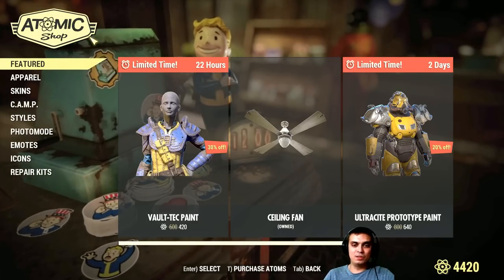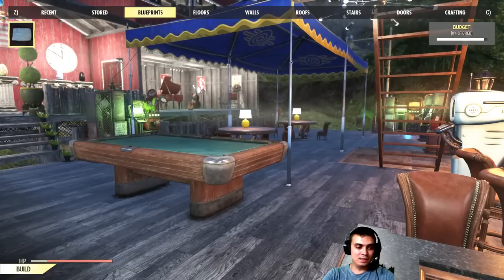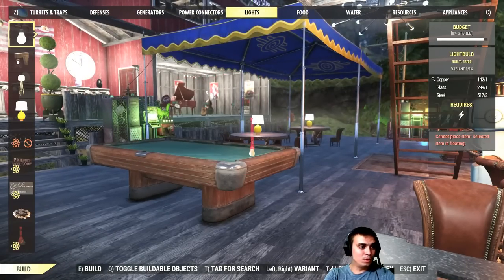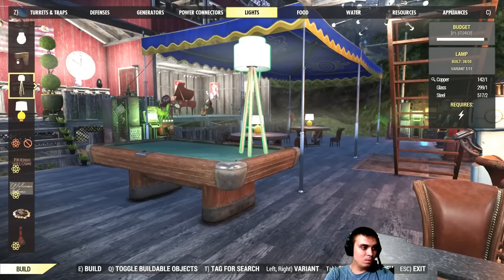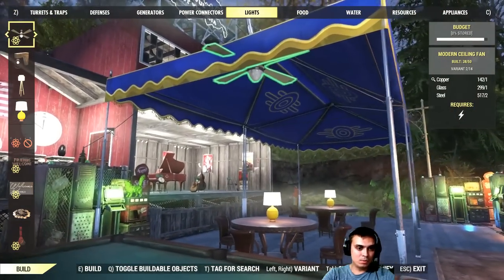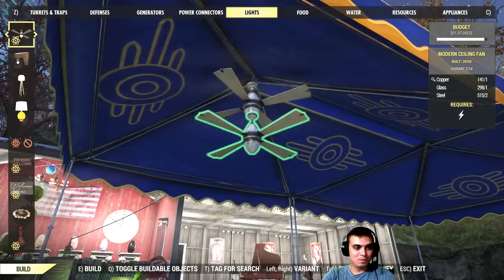I already checked the other sections and there's nothing there. So let's take a look at how the ceiling fan light is gonna work. We will need to navigate over here, then find the light section — there we go, pretty simple, straight to the point. Let's put it right here, just for fun.